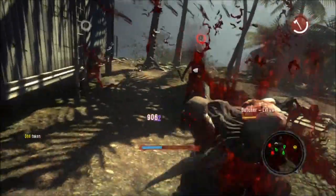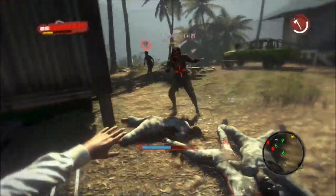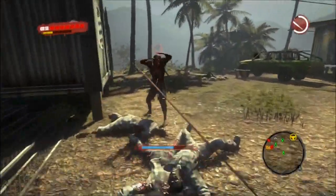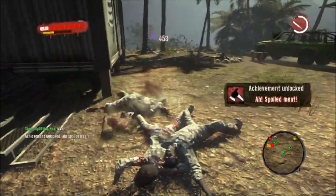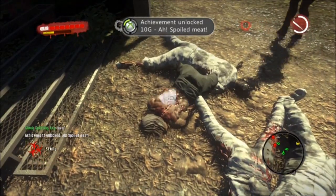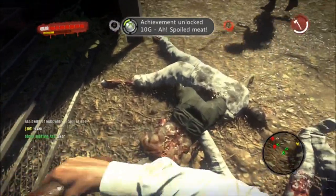This is where you need to be really careful, because if the first hit doesn't hit him or if it doesn't kill him, you're going to want to run up, grab the axe, and do it as fast as you can. And there you go — Spoiled Meat. If this helped you, make sure you leave a like and have a great day.